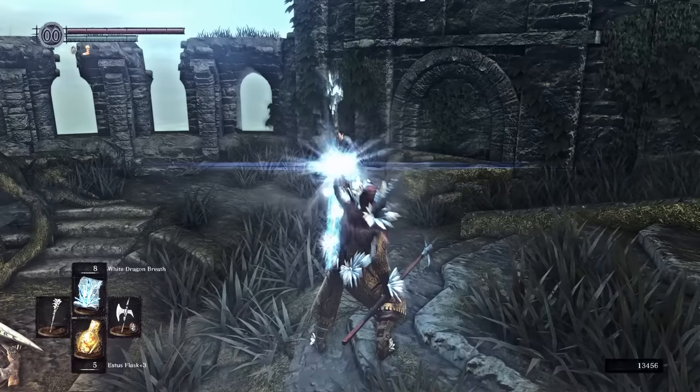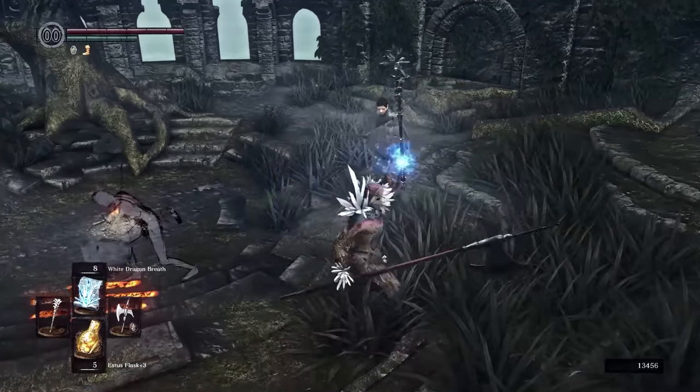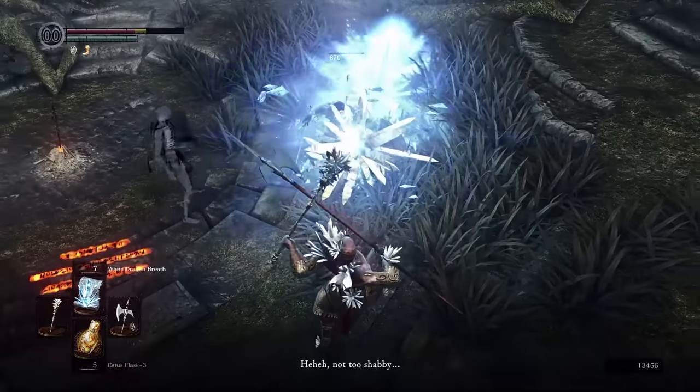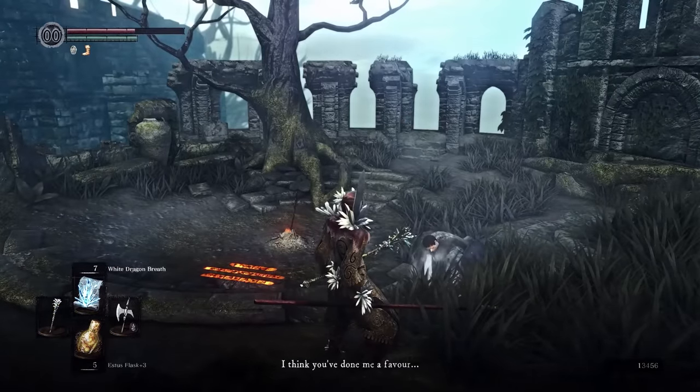We have officially hit our final goal of 50 intelligence. This is the White Dragon Breath spell — it can hit multiple targets and climb up walls, and best of all it has a whopping 20 casts. Our catalyst cuts that in half, but even then we have 10 casts to play around with.